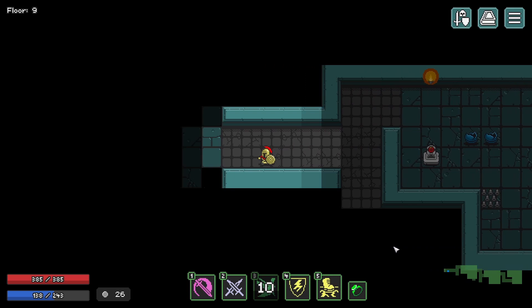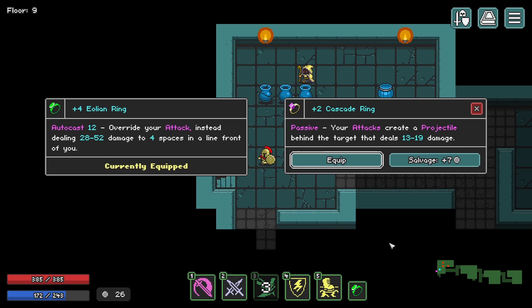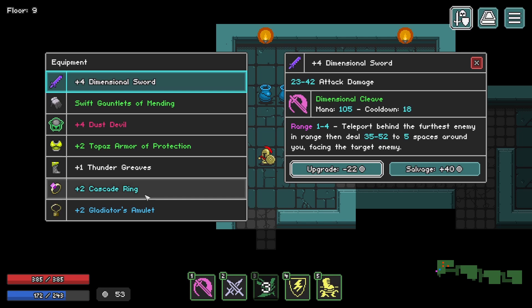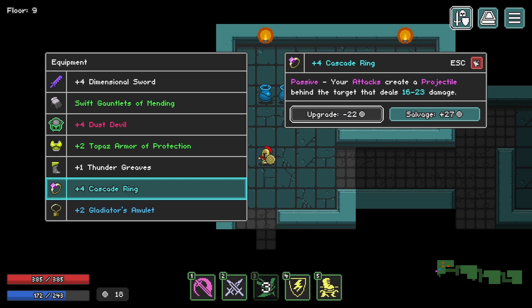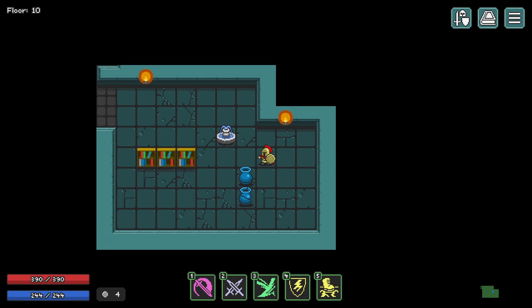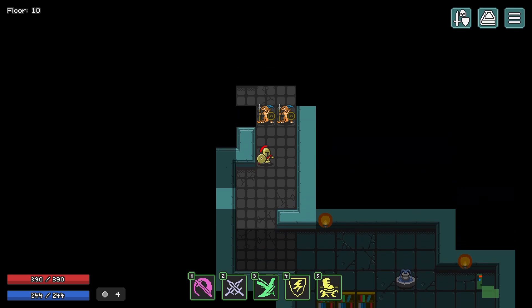Your attacks create a projectile behind the target that deals damage. I think I'd like to try this over the old item, considering how much complaining about it I've done. Let's try something else and upgrade it a couple times. Depending on what level a gear is, it changes how much it costs to upgrade — I think that does actually encourage you to upgrade your lesser gear and keep things balanced, not just double down on one item.